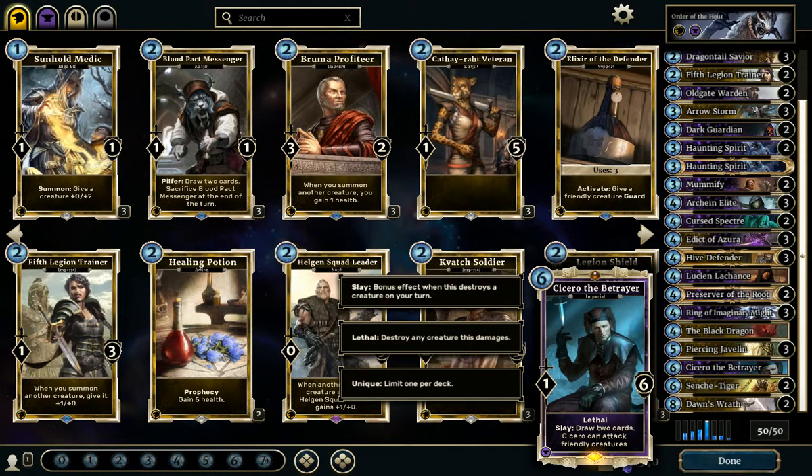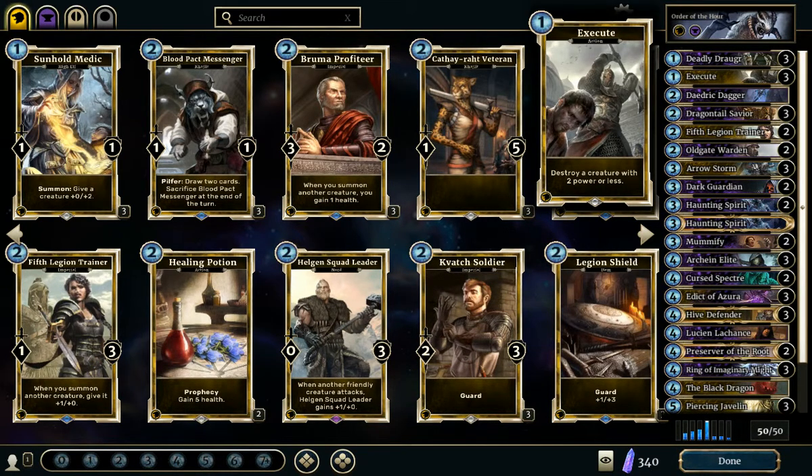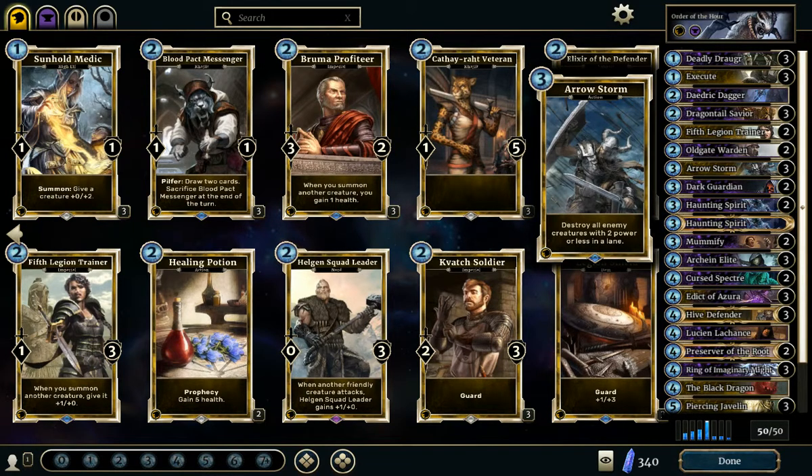Another consideration is the type of minions that are important to deal with. There are gonna be a lot of 2-power-or-less minions, and for that reason I've included 3 copies of Execute and Iron Storm. For example, Fifth Legion Trainer, Mortal Executioner, Bruma Armorer, Archie and Venom Tongue, among others — there are a lot of targets, so these cards do plenty of work for this mission.